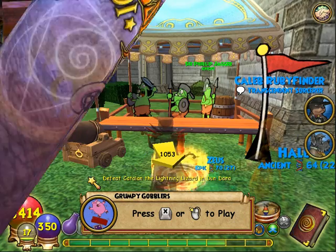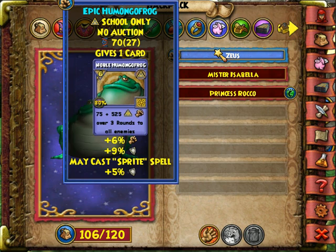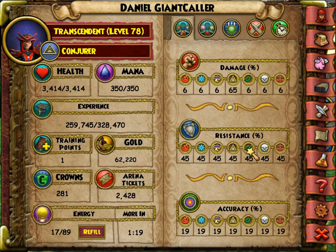Let's see how much it gives me total now. Well, that's what I wanted — it was either that or another damage. So my pet now gives me 14 resist to all, really, really nice. I now have 45 resist to all, 65 damage to all, and 19 accuracy.